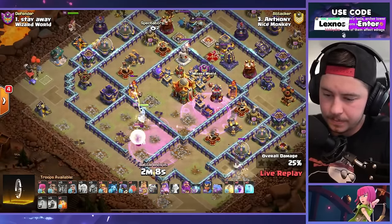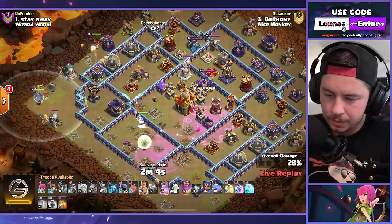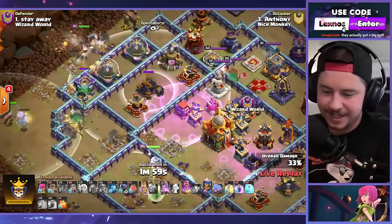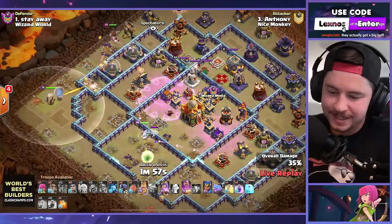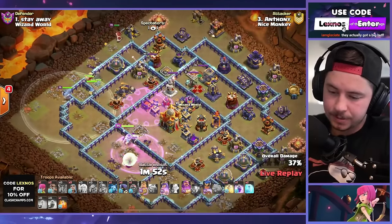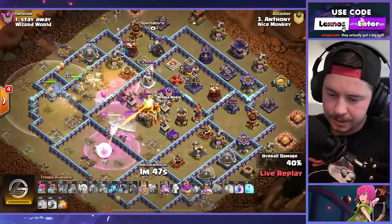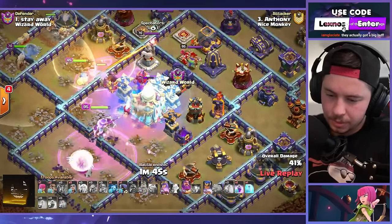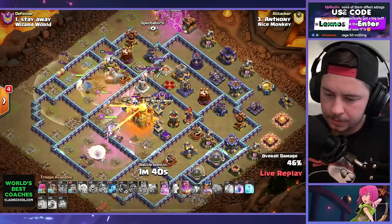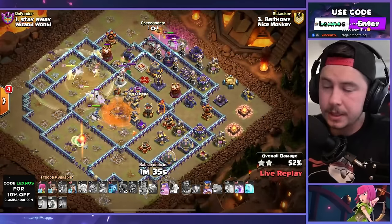At least the rage tower can't cover the infernos anymore — thank you update. King on the left, super miners are in, we just need the queen to beat through a wall here. The rage tower doesn't hit the scatters or the expos anymore because of the update — that's hilarious! Super miners going in, battle drill to help out, we're gonna get the town hall. Here comes CC troops — boys the spell's free, spell in to help out. Hopefully the royal champion doesn't go into the giga poison.